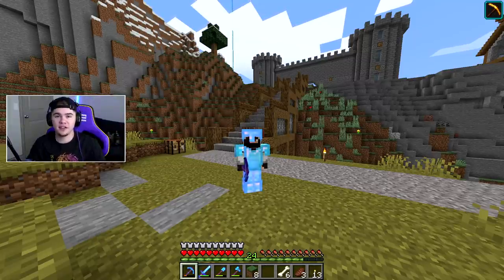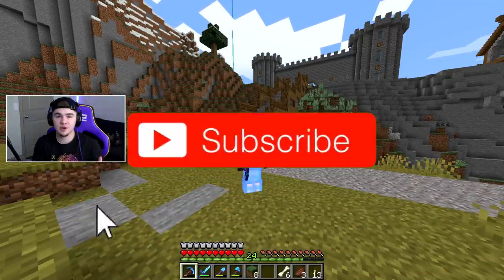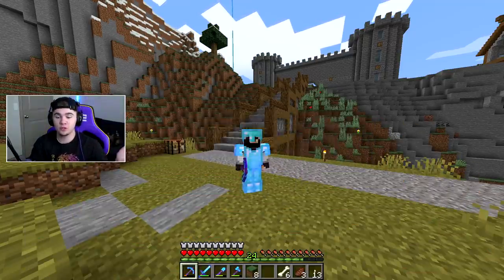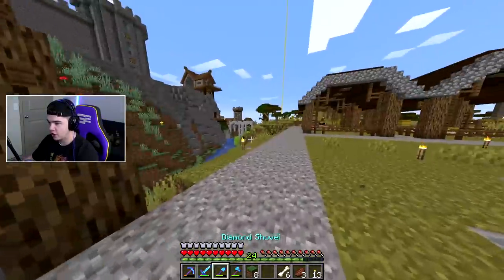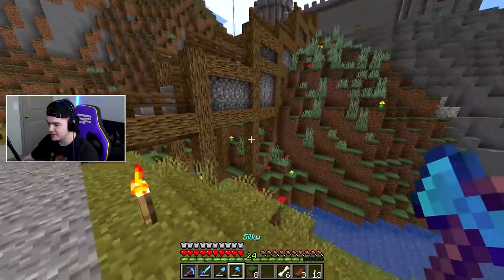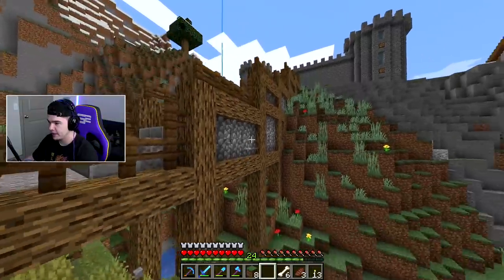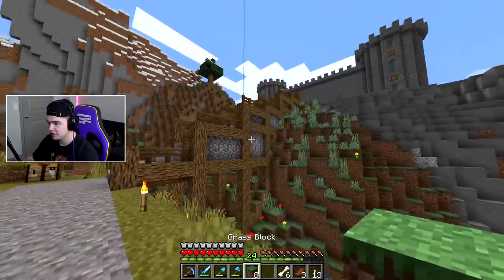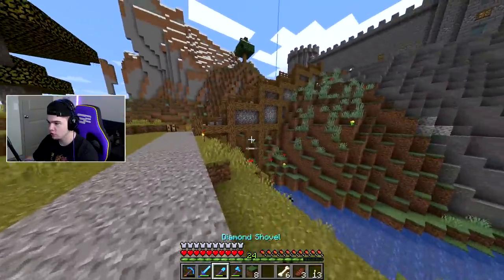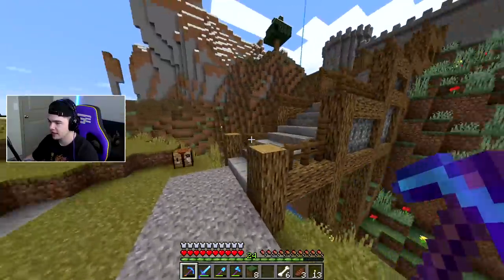What's going on guys, Dylan here bringing you another Minecraft video. It's crazy to think we're already on episode 65 — that is insane. If you guys are enjoying the series, remember to subscribe, it is free and it helps me out. We're almost to 80k which is insane. In the last episode we finished this bridge and honestly I think it turned out pretty crazy. This little design with the cobblestone walls looks pretty good, it just looks natural and old. We ran the water under it too.